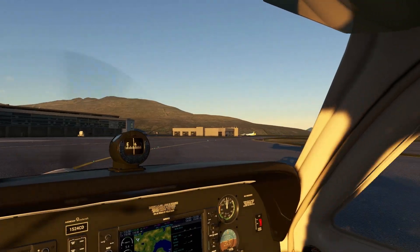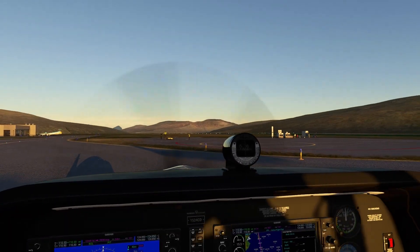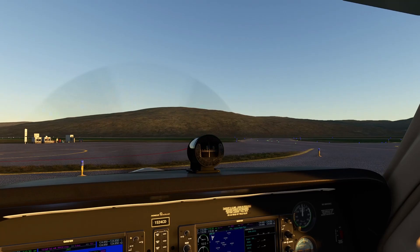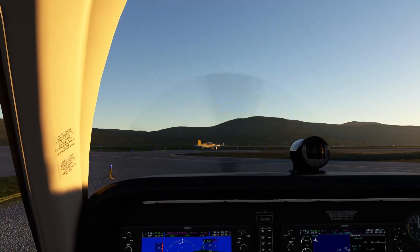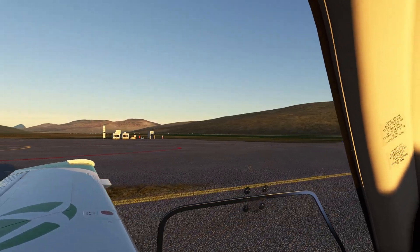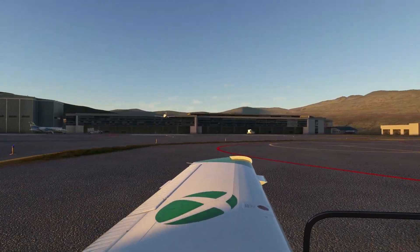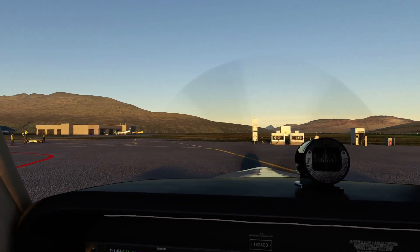I missed my turn — I've got to turn back around. My ground crew is right here. I'm pulling right up to the terminal like American Airlines. I guess that's an artifact — if you've got this airport addon and I don't, it looks like you're hovering 20 feet above the ground. That must be what it is — you've got the airport addon and I don't.